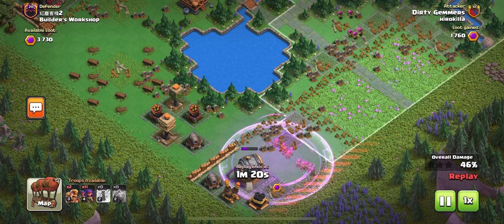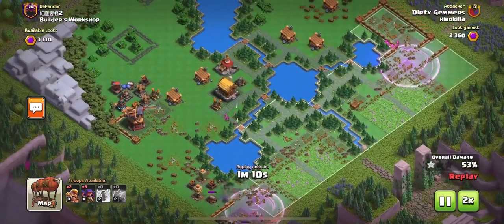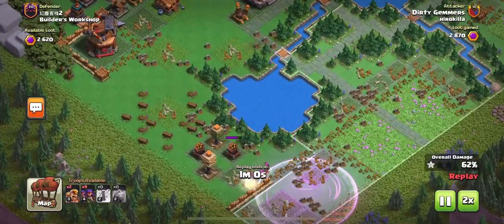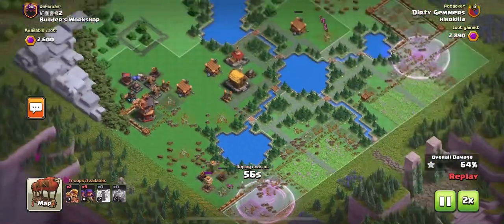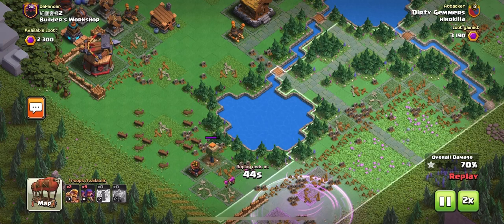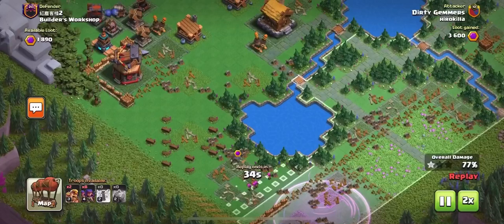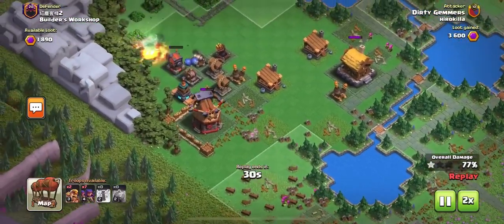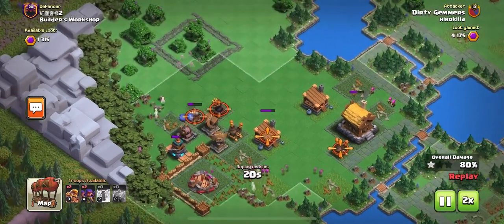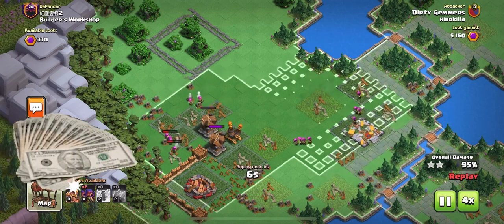If your clan leader starts complaining that you're wasting your first attack using this strategy, then it's probably best not to do it. But if you happen to be the clan leader, as Hero is of his clan, he can do whatever he wants. The reality is he gets 25,000 to 30,000 capital gold every single weekend using this strategy, which puts him high on the leaderboards for his clan and high on the leaderboards overall, without spending any actual hard-earned cash.